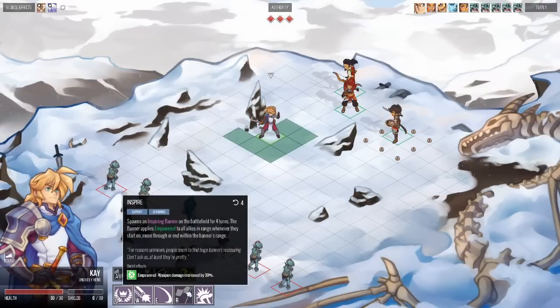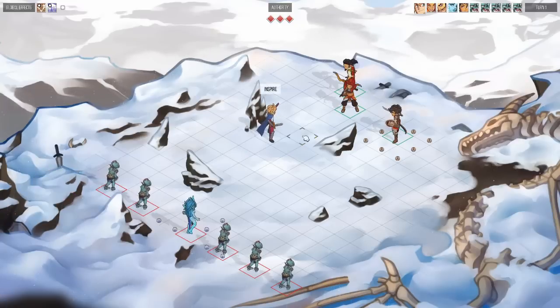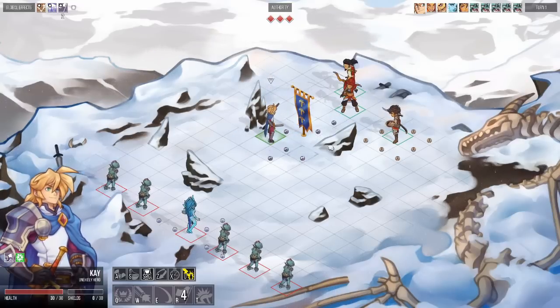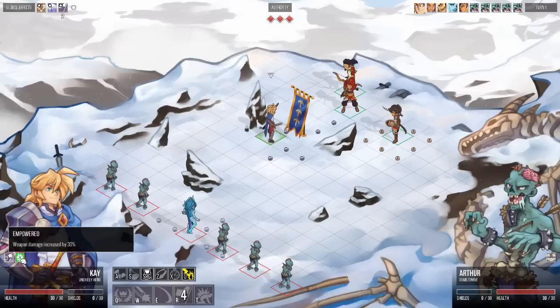For example, Kay, who is the main hero of the game, has an Inspire ability. The Inspire ability lets him place a banner, and this banner has an aura around itself. This aura buffs everyone within it with an empowered effect, which basically increases damage.